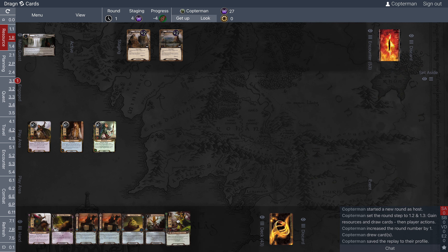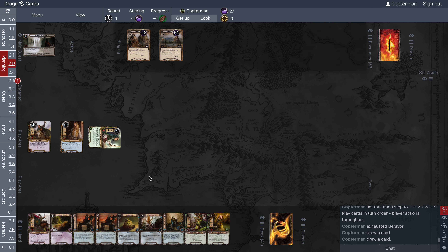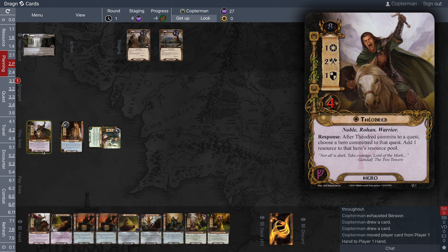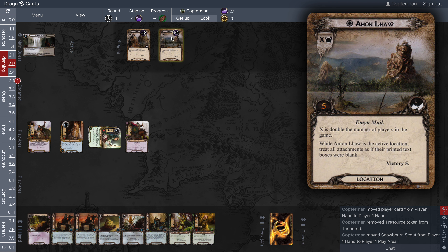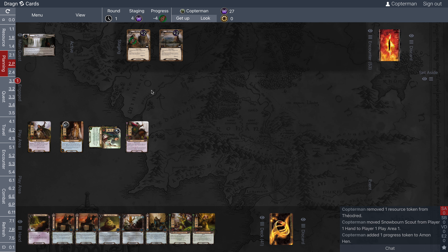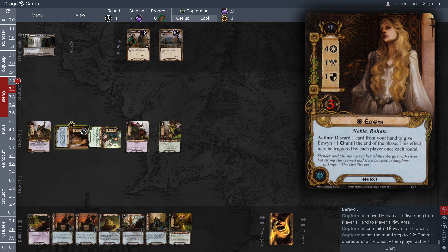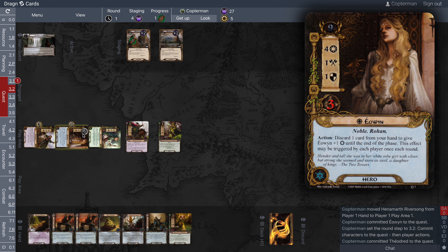We drew a good card initially — Hennemarth. Let's draw two cards with Barivore. I'm going to put out a Snowborn Scout. It says: after Snowborn Scout enters play, choose a location and place one progress token on that location. Let's put that on Amon Hinn. And then I'm going to play Hennemarth as well. We will quest with Eowyn and with Theodred. Theodred's response: after he commits to a quest, choose a hero committed to that quest and add one resource to that hero's resource pool. I'll put that resource on Eowyn.